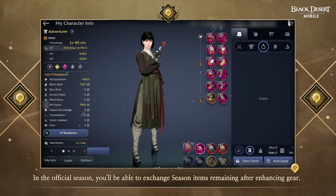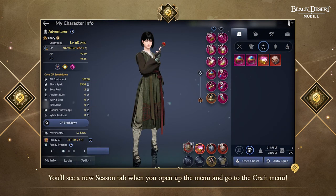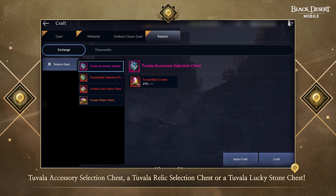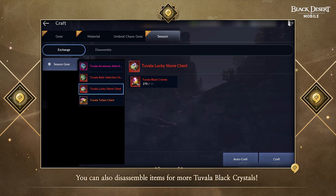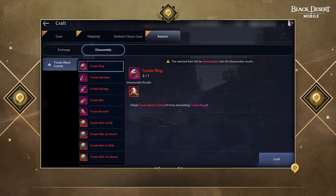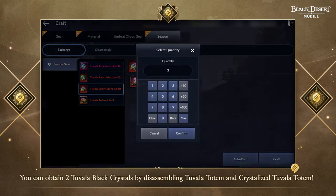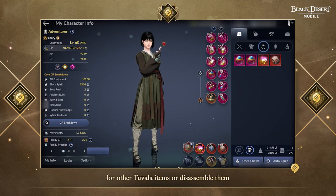In the official season, you'll be able to exchange Season items remaining after enhancing gear, or disassemble them for more material. You will see a new Season tab when you open the Craft menu. In the Exchange tab, you can use 50 Tuvala Black Crystals to exchange for a Tuvala Accessory Selection Chest, a Tuvala Relic Selection Chest, or a Tuvala Lucky Stone Chest. The Tuvala Totem Chest can be exchanged for Tuvala Black Crystals. You can also disassemble items: Tuvala Accessories, Relics, or Lucky Stones yield 10 Tuvala Black Crystals each, while Tuvala Totems and Crystallized Tuvala Totems yield 2. You can now exchange fully enhanced and awakened Tuvala items or disassemble them to enhance more gear.